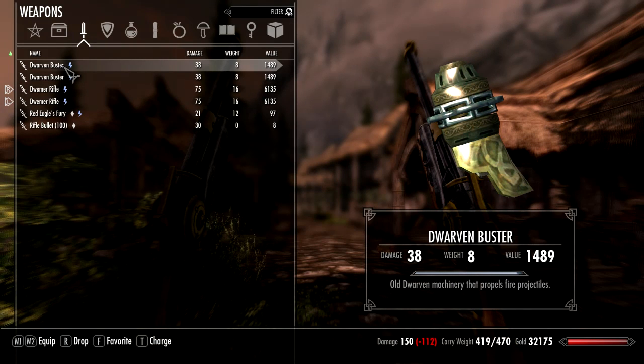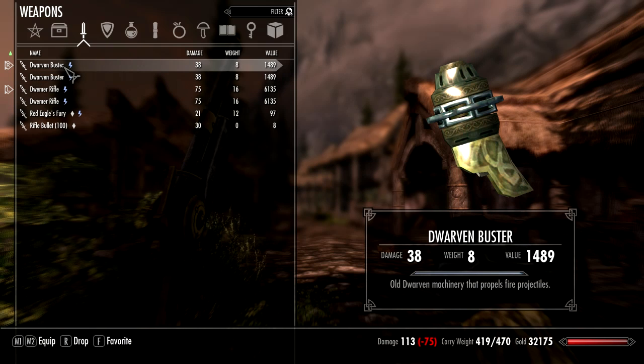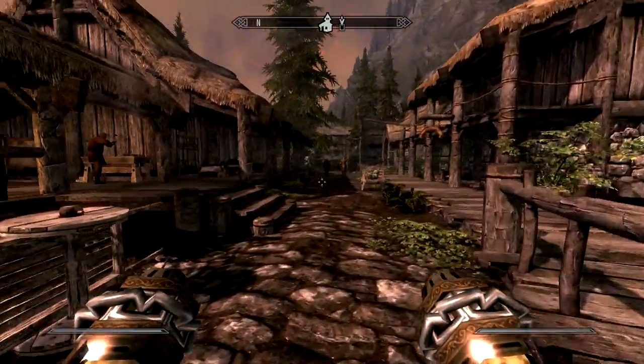The Dwemer Buster actually happens to be — you can sort of connect it to your hand, but it actually is destruction magic. So it fires out a huge fireball and it does a good amount of damage. My destruction magic is pretty high, so if you have 100 destruction magic it's obviously going to be extremely powerful.